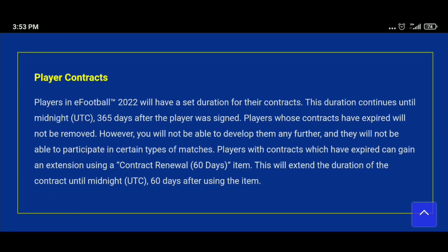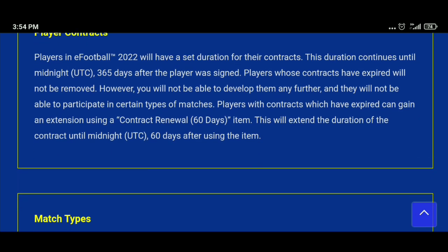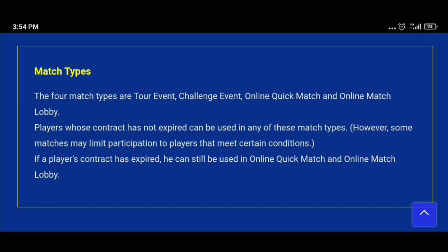Next is player contracts. There will be a major difference from PES 2021. Normally we give players contracts for 10 matches, but in eFootball 2022 there is no such system. Standard players will get a contract for 365 days — a full year. For some players, you can give a contract renewal which will last for 60 days.